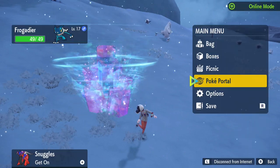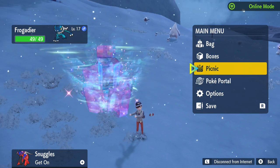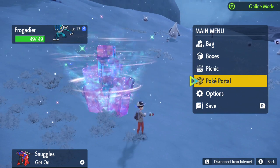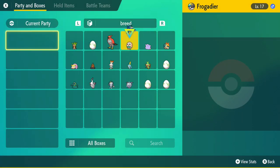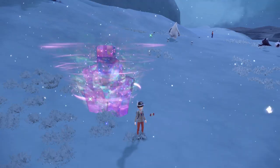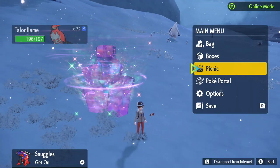First thing you need to do is obviously make sure you are connected to the internet. To do that, make sure you have the L button connected and it says online mode. Also make sure you don't have any glitched or hacked Pokémon like illegal starters, because it won't let you do it — it'll say something is wrong.